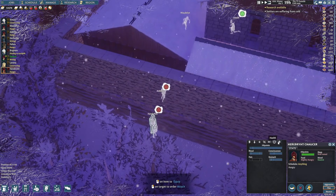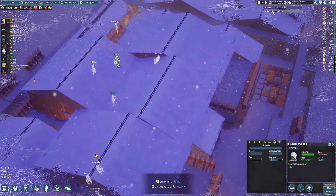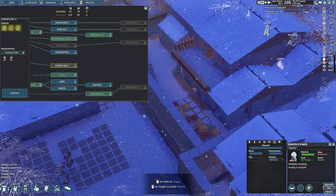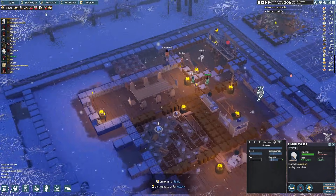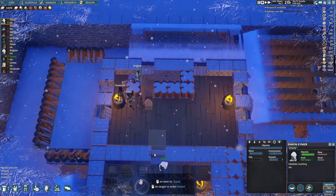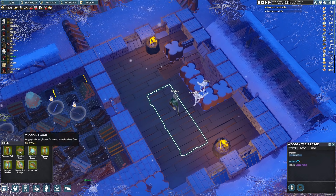You guys aren't actually dying though, right? No, it just says you're suffering from the cold but you're not actually. Now you're just saying you're idle - okay, whatever. Research is available. Let's do furniture too maybe? Get rid of this. So I want to check the room again - can I build this now like I wanted to? Missing the stairs is driving me nuts. The cold snap part is messing with my brain too.